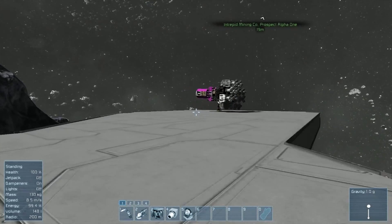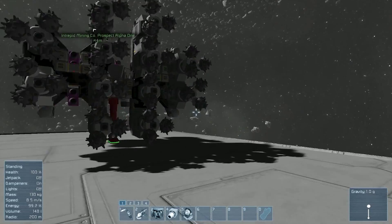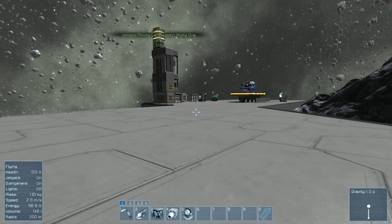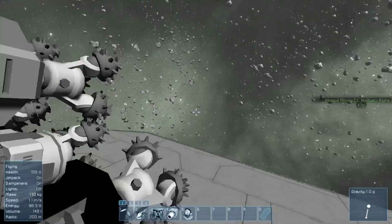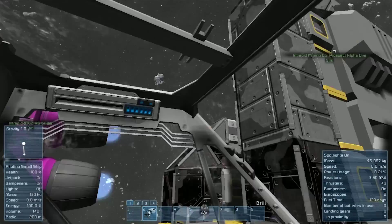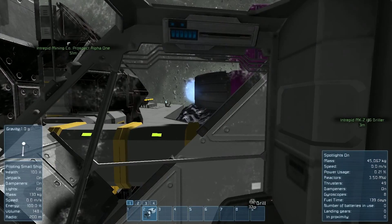However, it seems that Intrepid was nice enough to give us a pretty hefty looking mining ship. I do have to say this looks pretty sexy. I feel like we can probably get some work done with that. But I think we should probably go ahead and start getting some uranium now, because this station is going to be in a seriously bad way if we don't. Just said energy was critical there. However, we do seem to have 139 days of fuel in this ship. Not very good visibility out of this ship, is there? We'll probably have to be controlling this in third person mode.